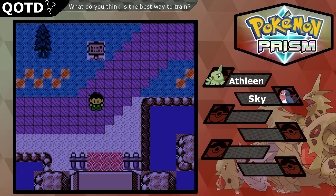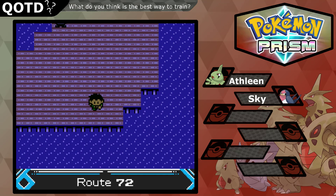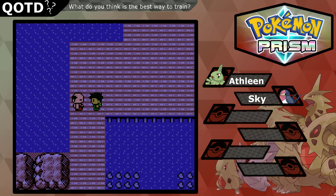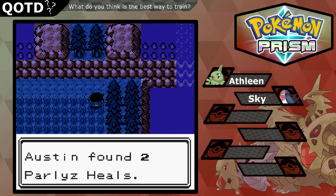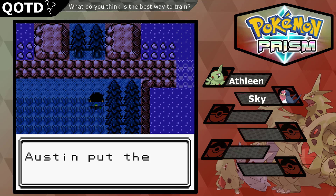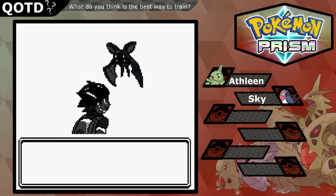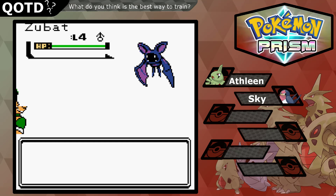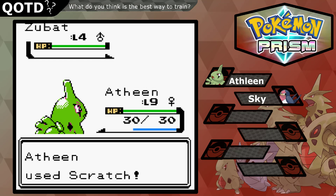Hello everyone and welcome back to another episode of Pokemon Prism. Today we're just going to work on some training and maybe catch a few Pokemon. We got a Zubat here — sorry that these first few episodes are around the same time because I am recording at night. So let's use Scratch and speed through here.